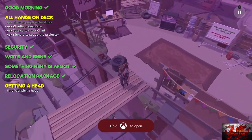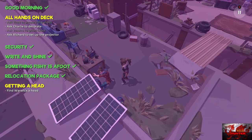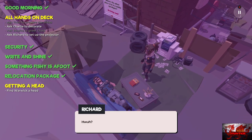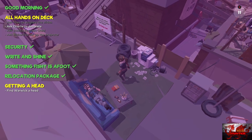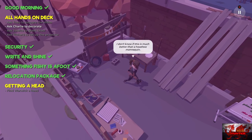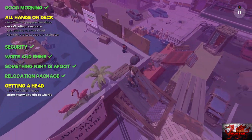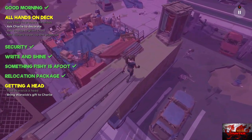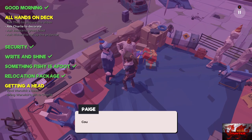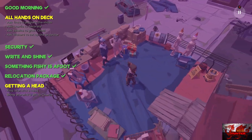Now go back across the ramp and speak to Jessica again. When we're done, go up a little — Richard is sleeping on the chair, so speak to him very quickly. To the left, grab the creepy head. Then go up the ramp and back down to see Charlie Bob again — Mr. Glorious Mustache Man — and speak to him and his creepy mannequin.